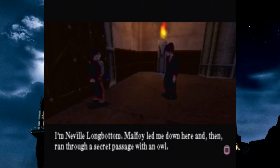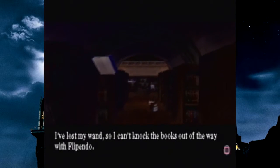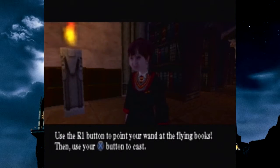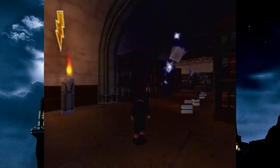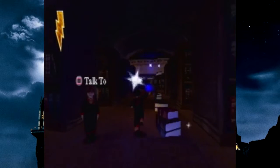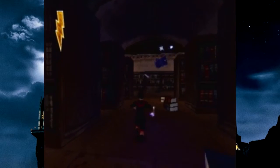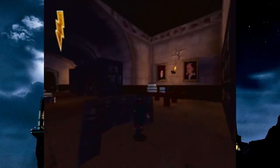I'm Neville Longbottom. Malfoy led me down here and then ran through a secret passage with an owl. Now I'm trapped by these enchanted books. I've lost my wand, so I can't hold the books out of the way with Flippendo. Use the R1 button to point your wand at the flying books, then use your cross button to cast. You're just gonna walk through anyway. How do you lose your wand? That's like the most important thing you have. There we go. The lever is around here somewhere. There! I found it! You did! Just secret passages everywhere. That is some fine looking lever.